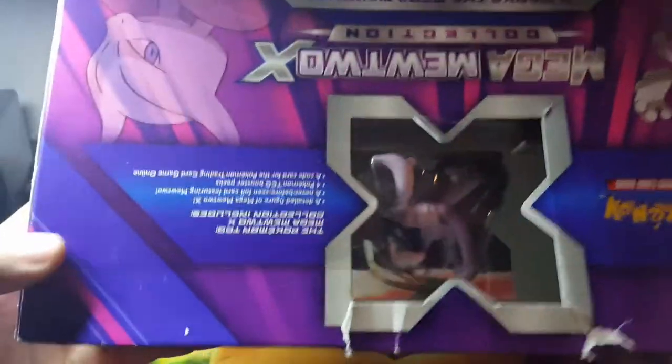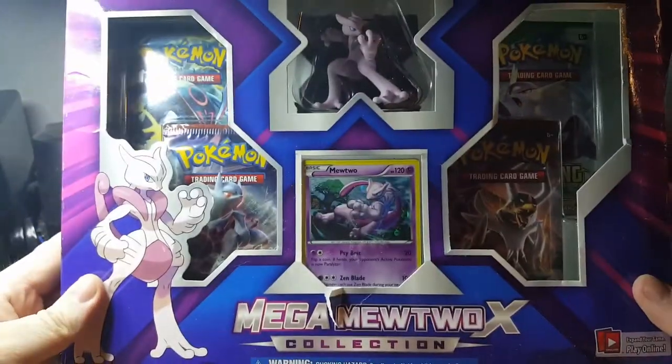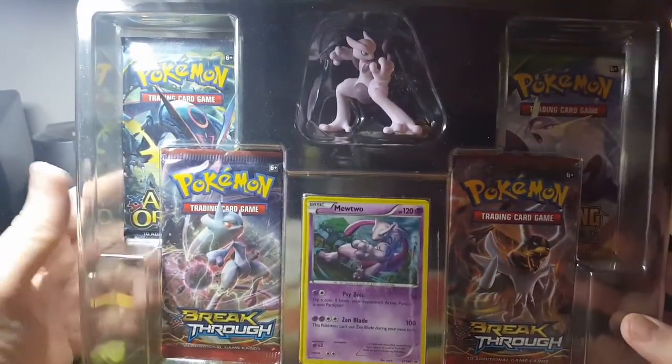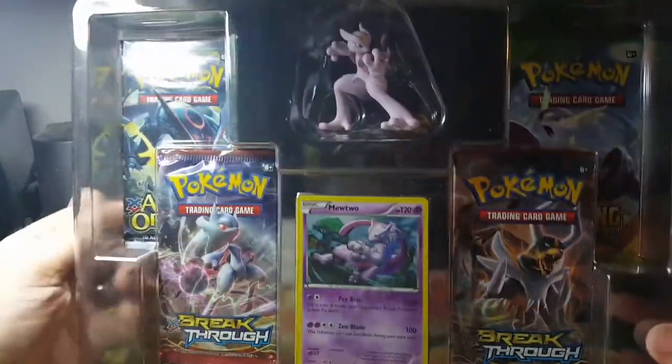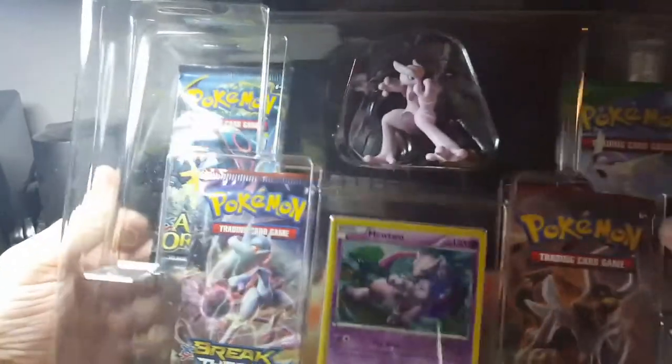I'll show you the back real quick. See, it's got damage there and kind of like bowing in. Anyway, here we go — Mega Mewtwo collection box. So it's got four booster packs: Ancient Origins, two Breakthrough, and Roaring Skies, along with the Mewtwo promo and the Mewtwo figurine.